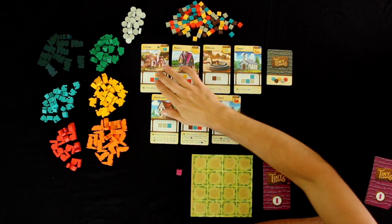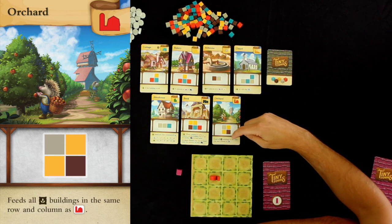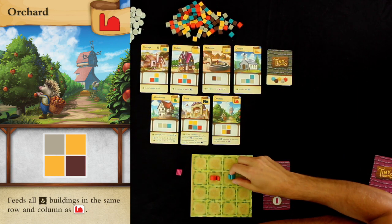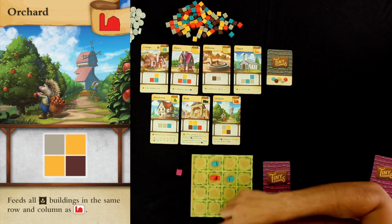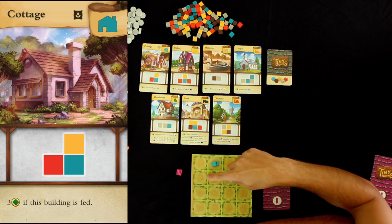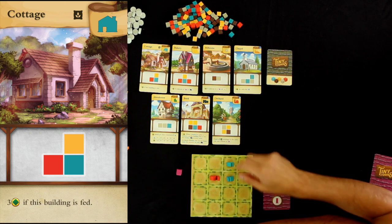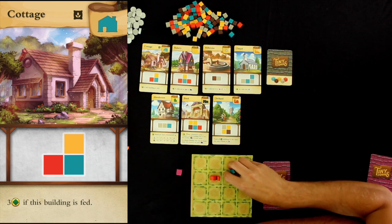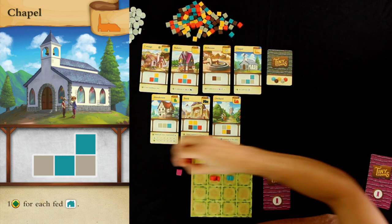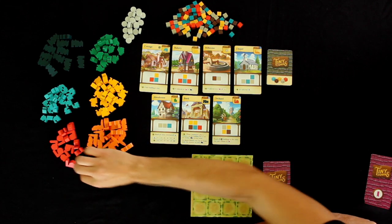The orchard, cottage, and chapel all work together. The orchard feeds all buildings with the cottage symbol that are in the same row and column as the orchard. The cottage scores three victory points if it is fed. So if cottages are in the same row or column as your orchard, they each score three points; if one is outside that row and column with no other orchard, it scores nothing. The chapel gives one victory point for each fed cottage — so with two fed cottages and a chapel, you get two points.